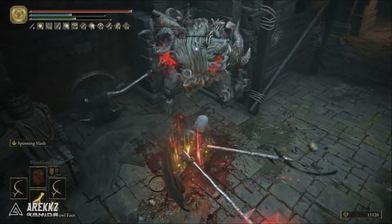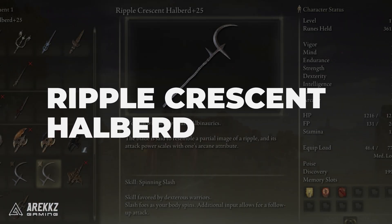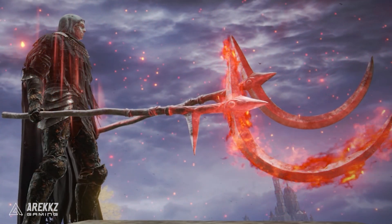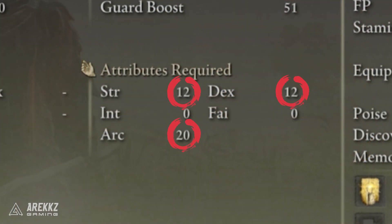I'm Paradise Central, so let's jump in and talk about the Ripple Crescent Halberd. This is a weapon that's wielded by the young Albinaurics. The blade is said to resemble the partial image of a ripple, and its attack power scales with one's arcane attributes. It does require 12 strength, 12 dexterity, and 20 arcane.